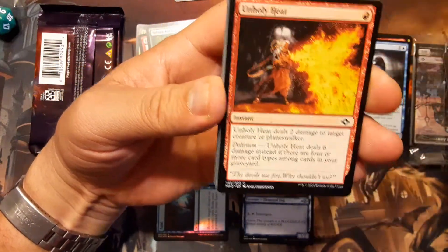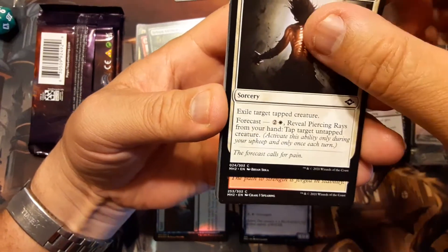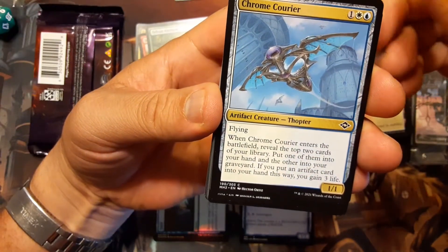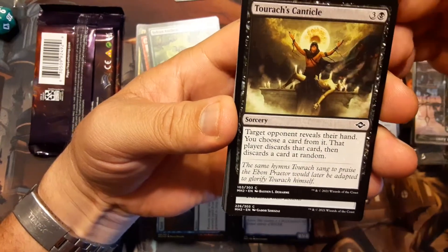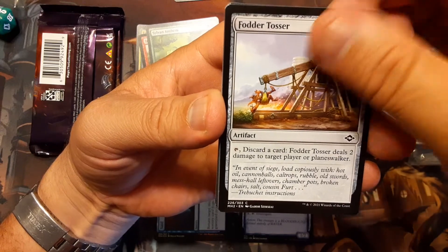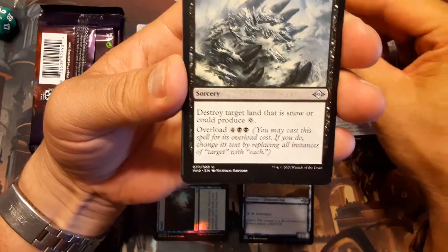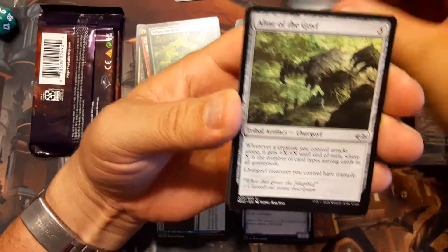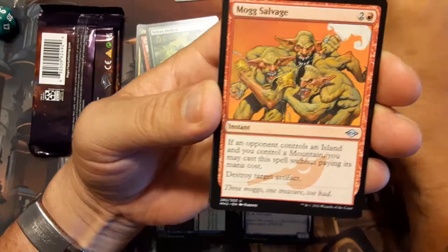Rift Sour, Unholy Heat, Break Ties, Hell Mongrel, Piercing Rays, Rust Veil Bridge, Chrome Courier. Tarasha's Cantosal — those are hand-and-shoes cards. This card's a card at random. Fodder Tosser. Etherform Sphinx. Another Break the Ice — that's a good thing. Come on, fetch land... Altar of the Goyf, and Moog Salvage.